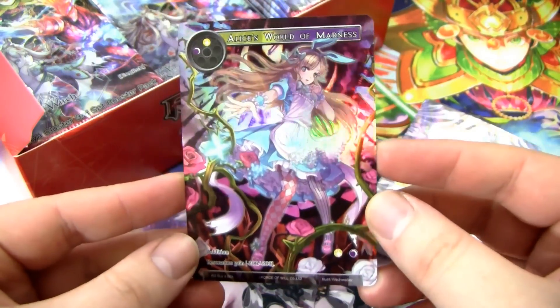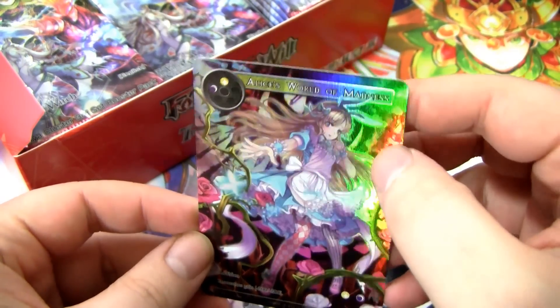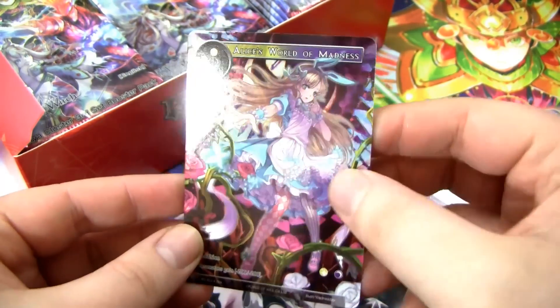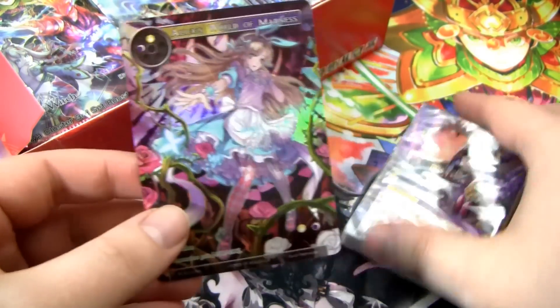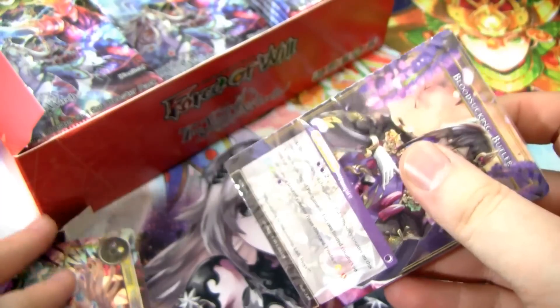So we have the promo card — the fantastic looking Alice's World of Madness. It's like the glossy full art that comes in the booster packs. The uncommons and commons in the booster packs are like this kind of glossy full art — I think it looks fantastic. Anyway, we just get some basic magic stones and the basic rulers. You've probably seen this all before. I like how it comes shrink-wrapped though. Let's get on with a booster pack.